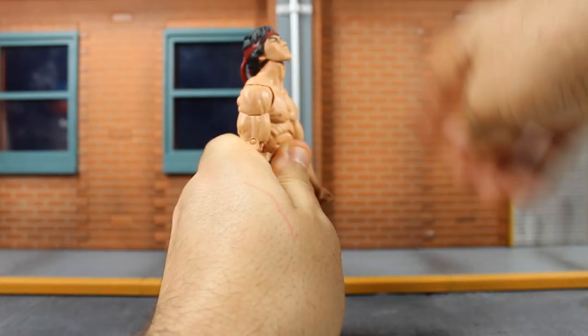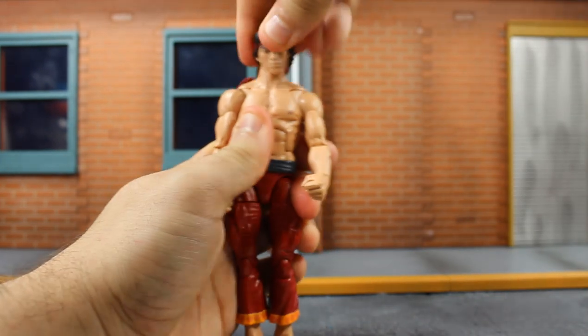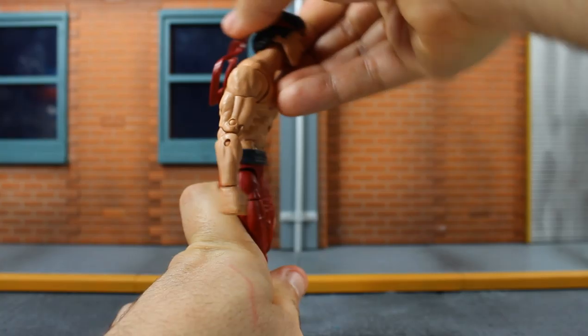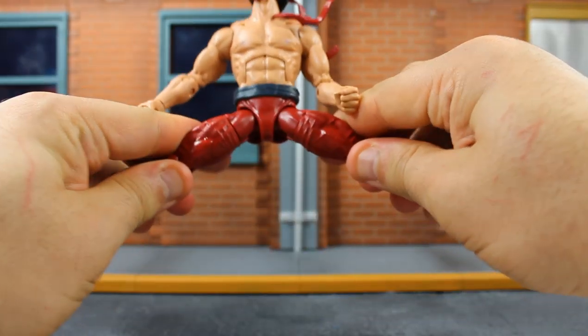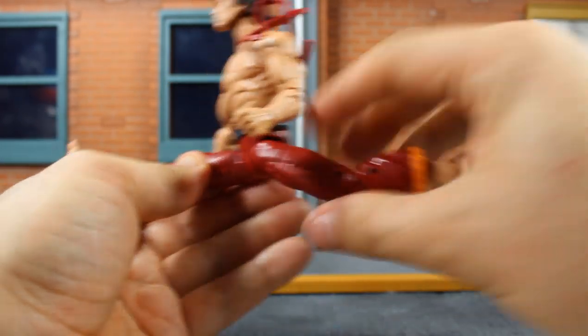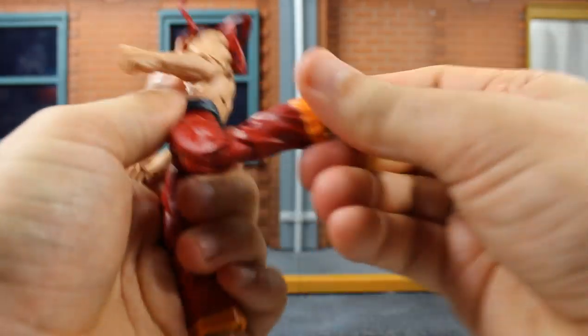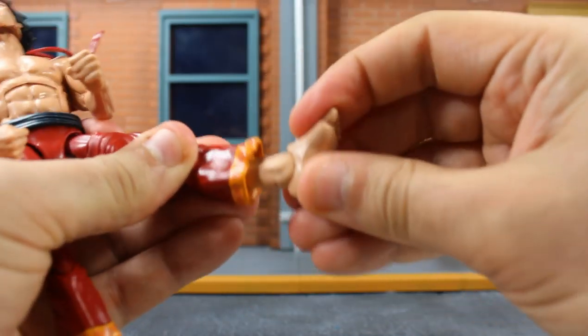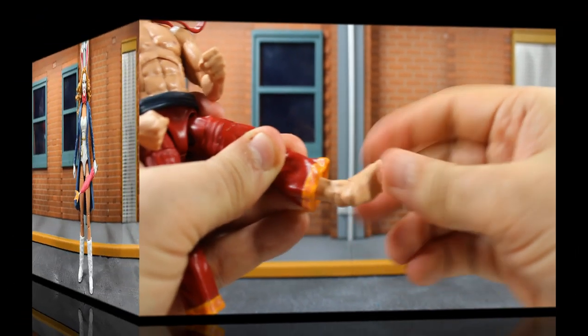For articulation, his head moves far up and down, left and right with great head pivoting and rocking. Shoulders rock back and forth, move far up, down, all around. Shoulder swivel, bicep swivel, double-jointed elbows, wrist swivel and wrist hinge. Ab crunch moves far forward and back. Waist swivel. Legs move far apart, far forward, and back — you can get a frontward split. Legs rock around. Thigh swivel, double-jointed knees. Heel to the back. Calf swivel. Ankles move up and down, and he has all-around ankle pivot.